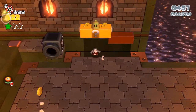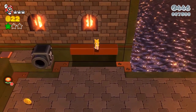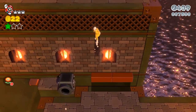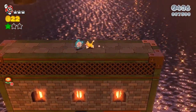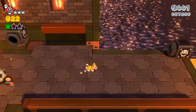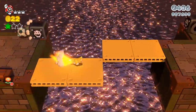Quick little secret: there is a cat transformation bell right there so you can turn into Cat Mario. Another hidden secret is that if you scale this wall, you get yourself 10 more seconds on the clock. I don't know why they hid that — just a little 10-second bonus up there — but for people who climb up and jump up there, that's what you get for doing it.